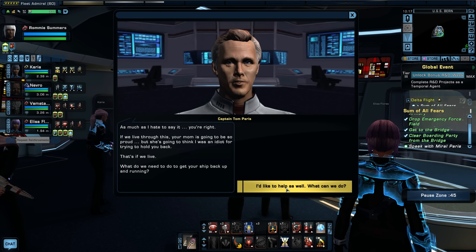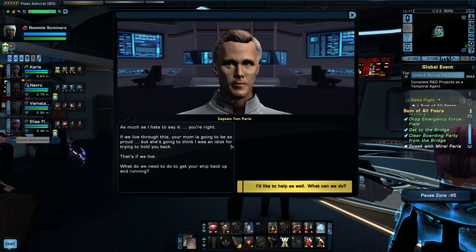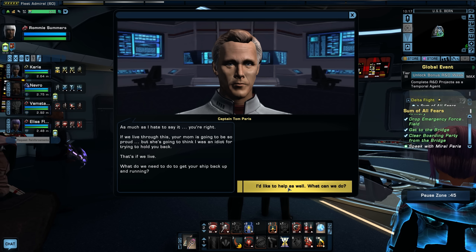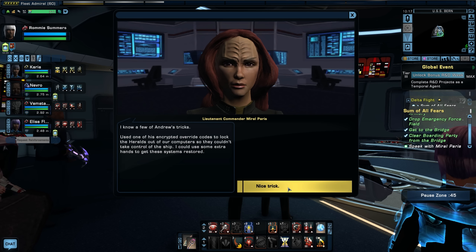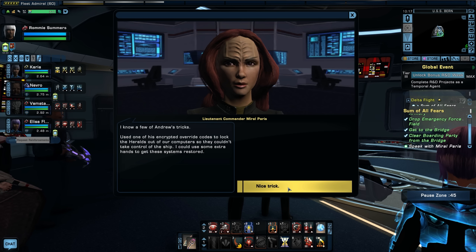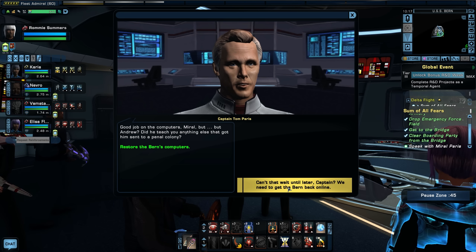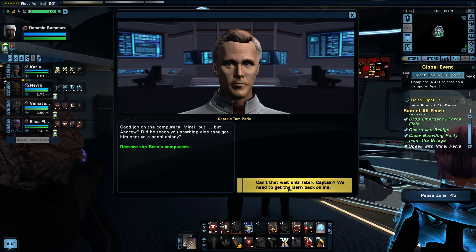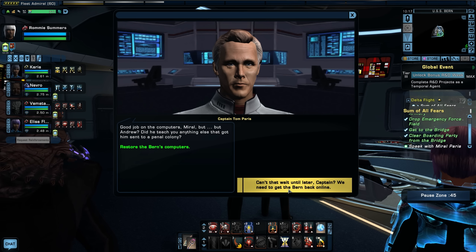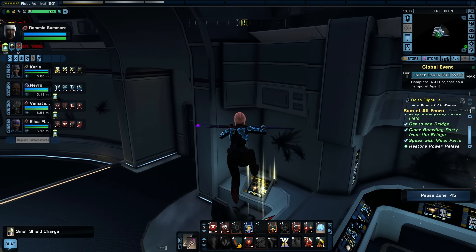Tom Paris — still worried — says if they live through this, her mother will be proud but think he was an idiot for trying to hold her back. They work on getting the ship's systems restored. Moral used one of Andrew's encrypted override codes to lock the Heralds out of the ship computer. Paris jokes about the codes that got Weston sent to a penal colony. There's a humorous exchange where he keeps saying 'barn' instead of 'burn.' We have to complete repair tasks, which the player finds mildly frustrating given the ship must have other crew members.